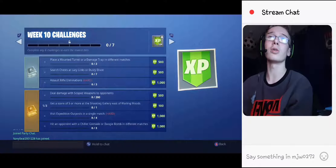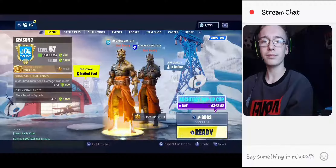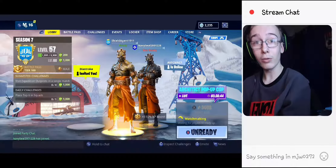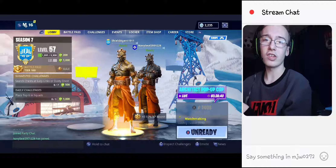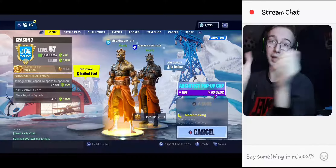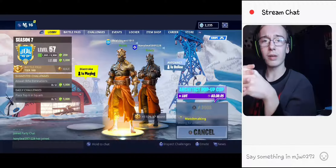Me and Liam are going to jump into a duos really quickly just to get our key to upgrade Prisoner to stage three. So if you're excited to get Prisoner stage three, all you have to do is what I'm about to do now. I've been told this is how you do it. Obviously you need the Prisoner skin with the padlock back bling — you need to have both of them equipped.